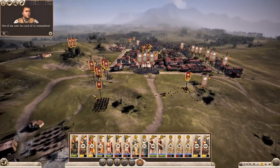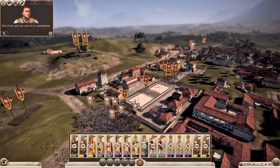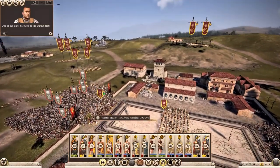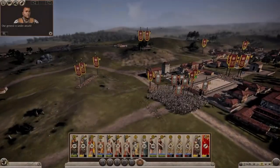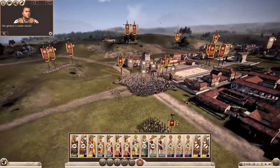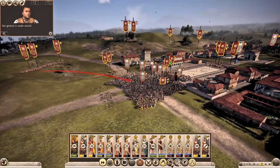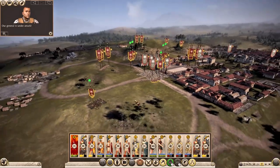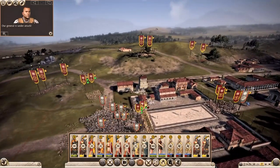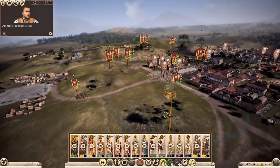Here we have an example — a block of enemy infantry attacking our settlement and we want to break them as fast as possible. We have slingers behind them, we have cavalry, and we have two units of infantry ready to attack them in the back. So we will be attacking them with everything we have: slingers shooting them from behind, infantry charging in, and also we use our cavalry.